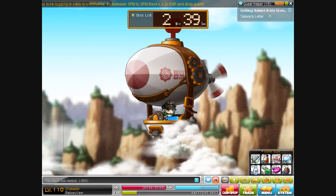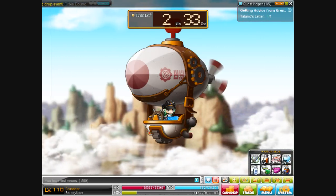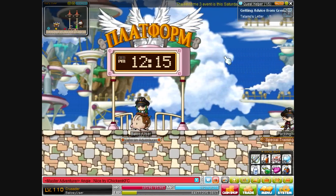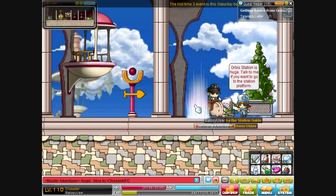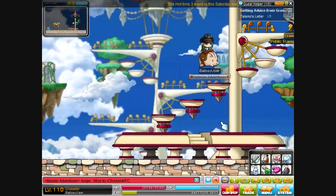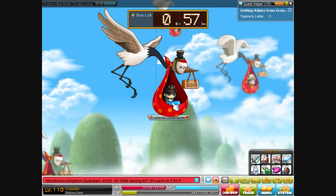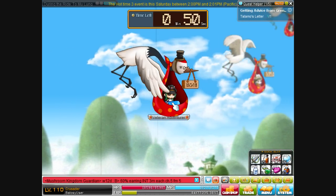This is the easiest way to go from Victoria Island to Orbis. After getting off the ship, here's how to go from Orbis to Ludibrium the quickest. Take the portal to your left — you're going to go to Mulung and ride the crane to Mulung, which is very very quick. Do not take the boat; if you catch it, it'll be about five times as long. The crane to Mulung costs about 1,500 mesos and takes only a minute.